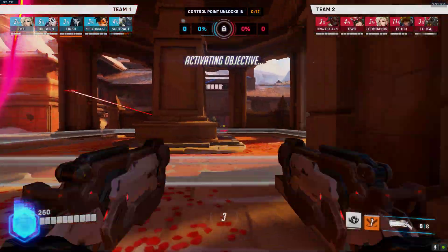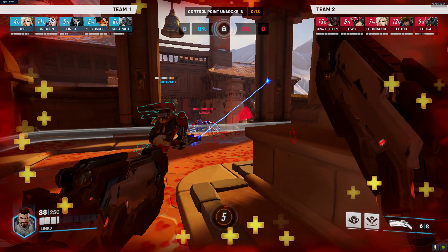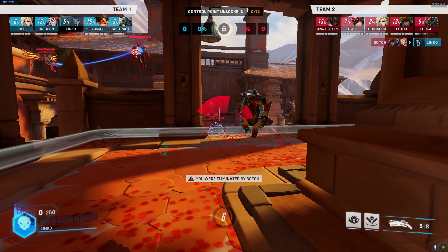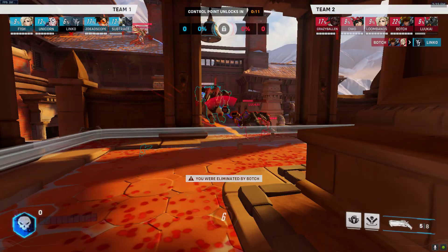You see this rocket coming at you. I think this is just pretty sloppy play. It's tough for you to see it, but I think you should have been aware that the Pharah was on the left, and you should have Wraithed after you got shot by the railgun.